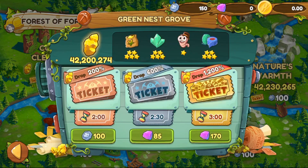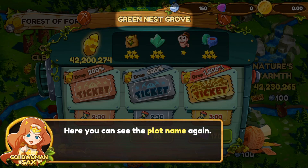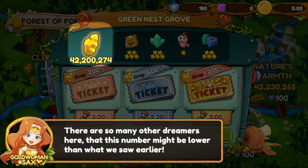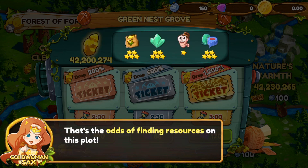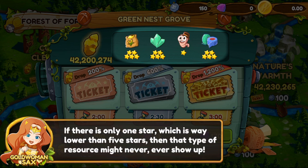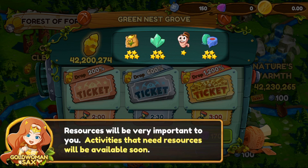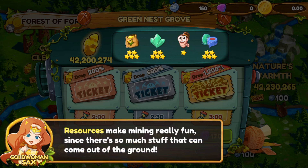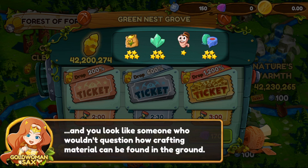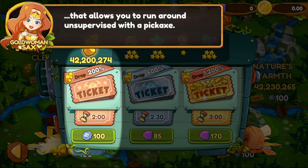The odds of finding resources on the plot — there are things other than gold that you can earn. There's crafting resources, clothing resources, helper resources — a bunch of different things you can use to make, build, and craft and add content to the game. Resources will be very important to you. Each plot has three potential rent times: two minutes, two minutes thirty seconds, and three minutes. Higher tickets give better chances.